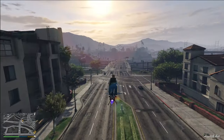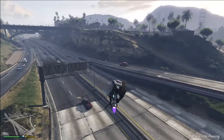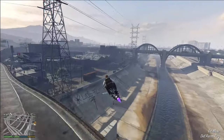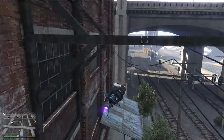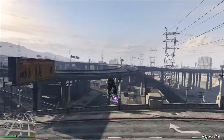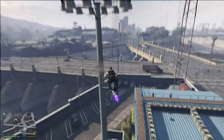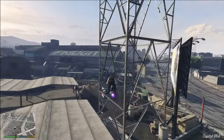Another capability of the Oppressor Mark II is that you basically don't die when you crash. Crashing full speed at 130 miles per hour into a wall — nothing happens. It's very hard to actually get knocked off the Oppressor. Unlike a helicopter where clipping a building or hitting a street pole can be fatal, that's not going to happen with this. You're never going to get knocked off, which makes it a lot more beginner-friendly.